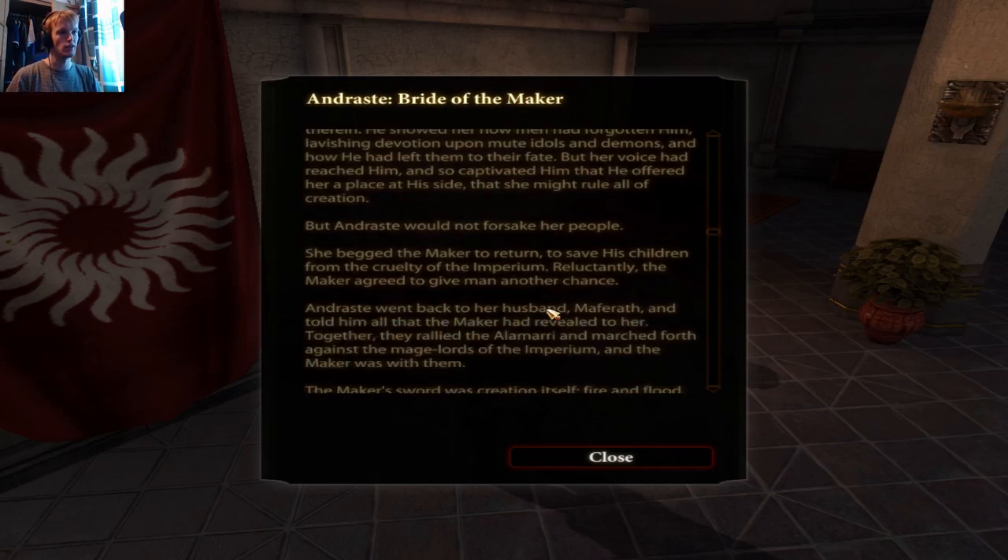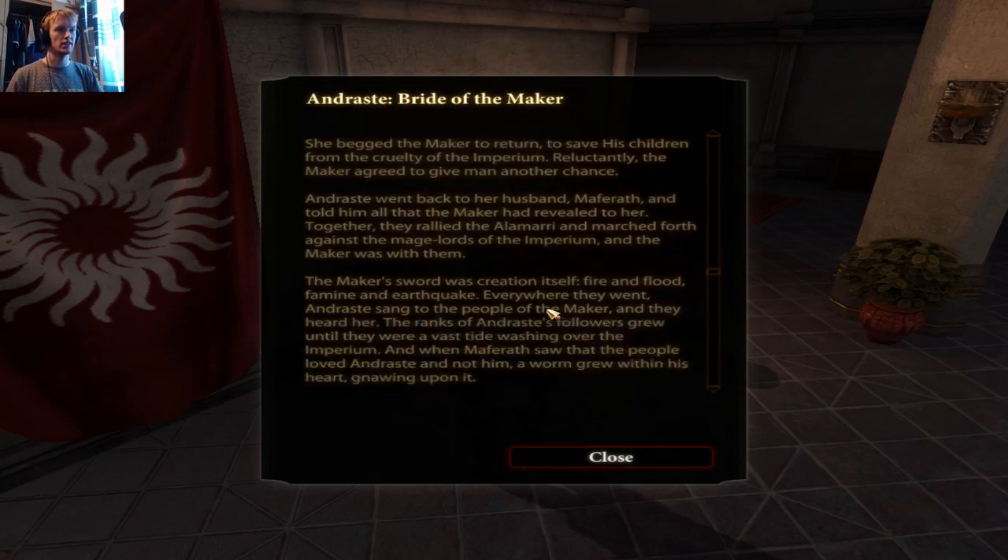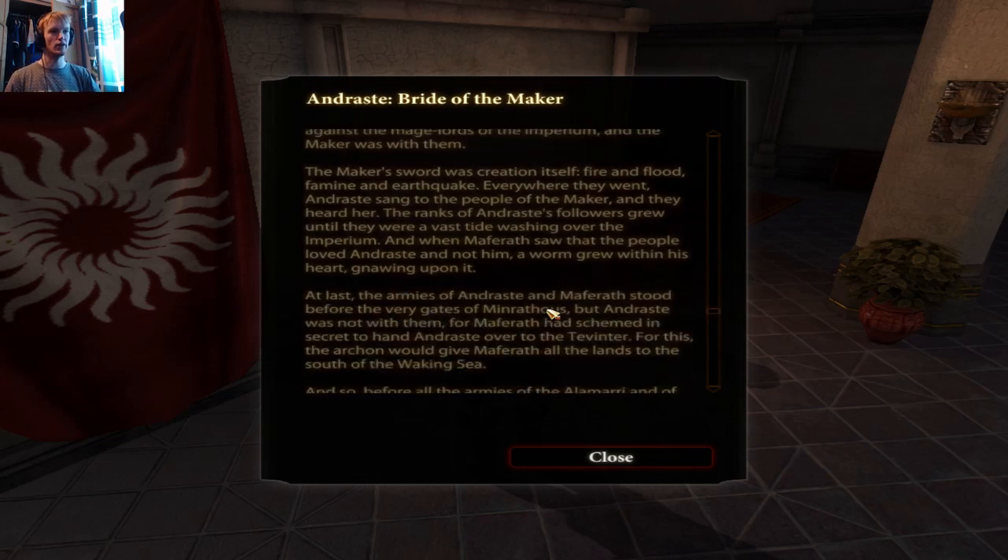The Maker showed Andraste all the works of his hands — the fate of the world and all creatures therein. He showed her how men had forgotten him, lavishing devotion upon mute idols and demons. Her voice had reached him and so captivated him that he offered her a place at his side to rule all of creation, but Andraste would not forsake her people. She begged the Maker to return and save his children from the cruelty of the Imperium. Reluctantly the Maker agreed, and Andraste went back to her husband Maferath and together they rallied the Alamarri to march against the mage lords.